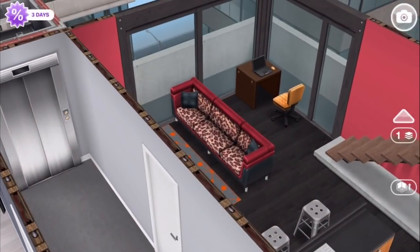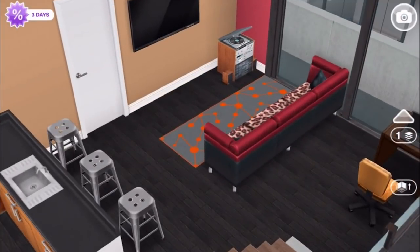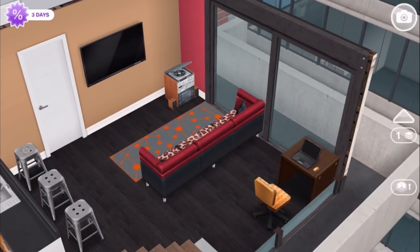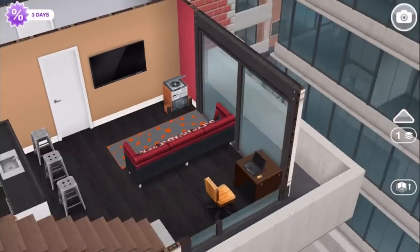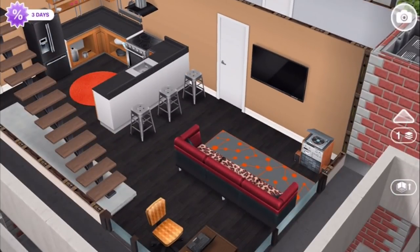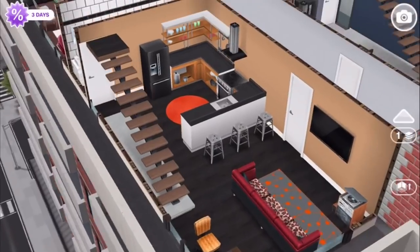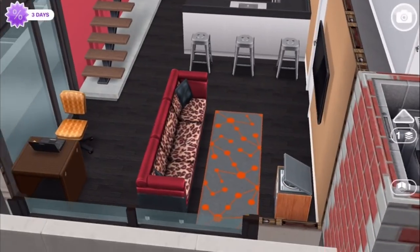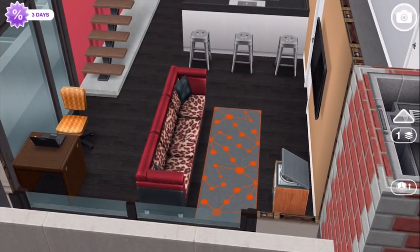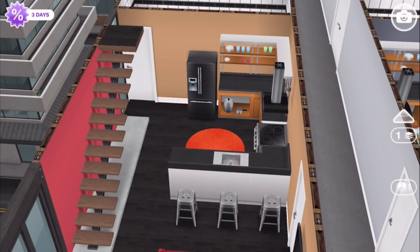Going back downstairs to the first floor — this apartment is going to have pretty much the same layout as the one we just saw. We have the living space here again. Instead of a plant, they have a laptop, because that's what they prioritize. Their wall colors are a little different, so their furniture has changed a bit to match — we've got the red and this kind of mustardy brown. The red jaguar-pattern sofa, some kind of big jungle cat. The rug has got some orange accents.